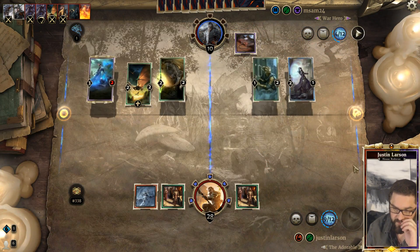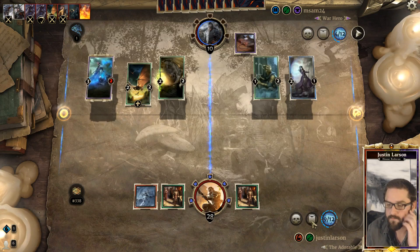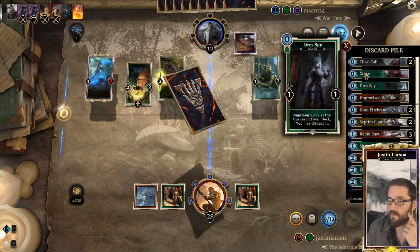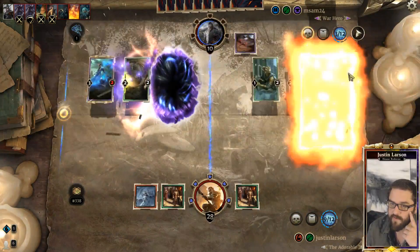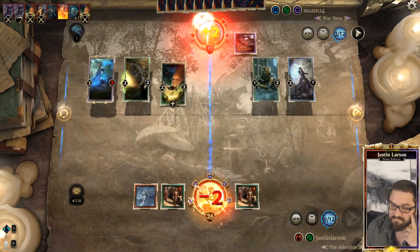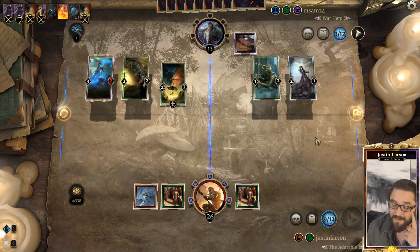Smugglers Hall could still be lethal. We've got a one in twenty-six chance - half our deck left. Two in twenty-six, one in thirteen - okay, fair enough. Probably not lethal.